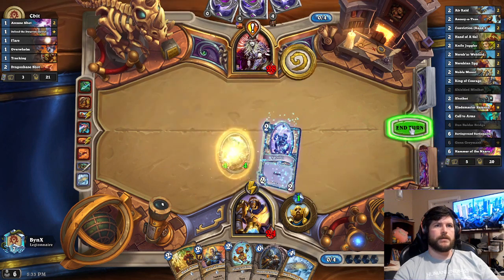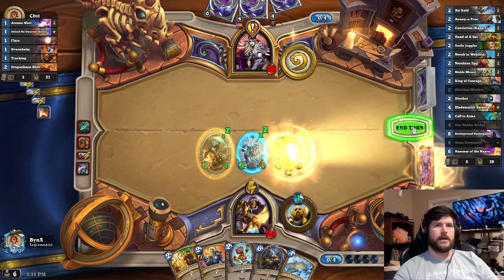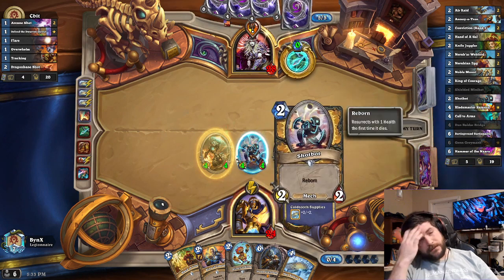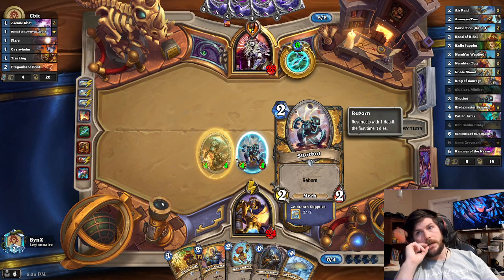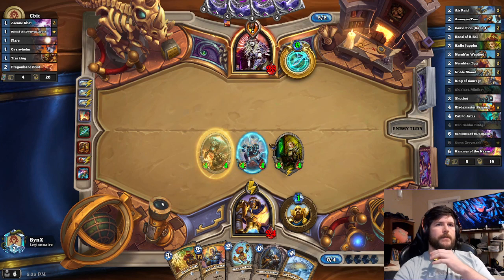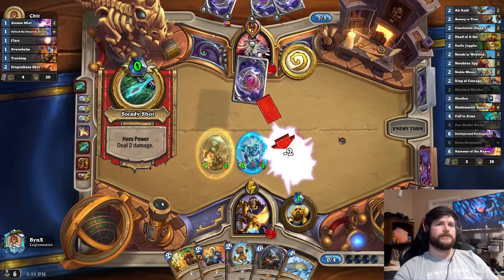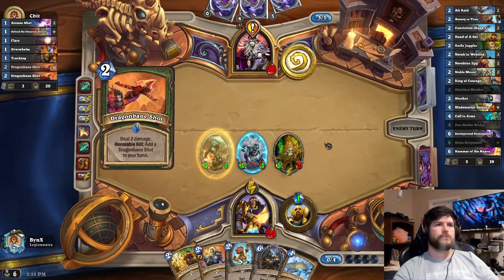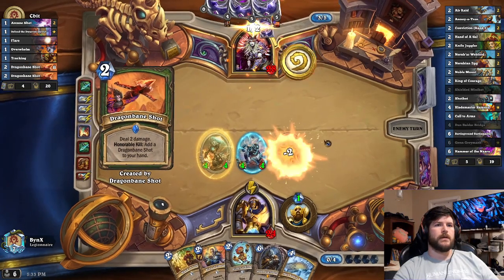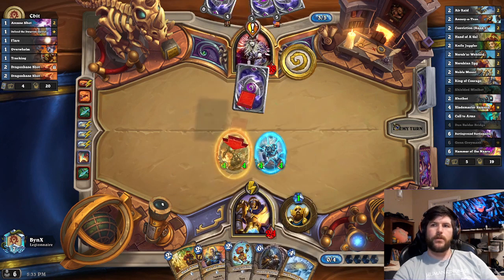I've got a 4/4 Divine Shield, 4/4 Reborn, and a Knife Juggler — Knife Juggler last always. If he kills this on this turn or I trade it next turn, I still get the 4/3. If not, I do not. But I think Shotbot is a great inclusion. No Weblords was not good. Hopefully we get a 2-drop so we can still drop two 2-drops and a 3/3.